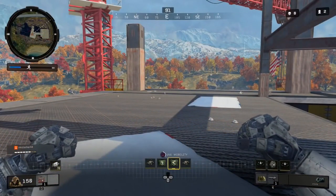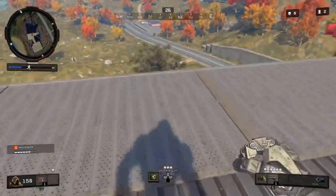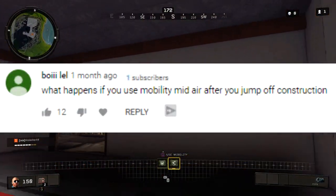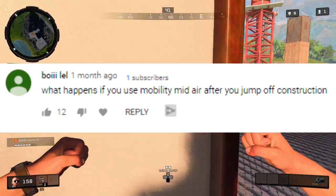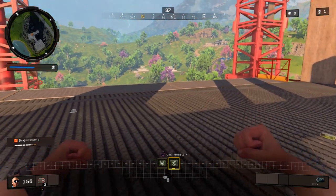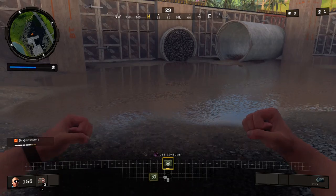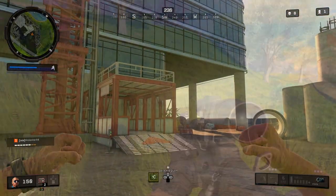One of the first things I showed you in this series — 10 Things About Blackout — is the perk Mobility: the fact that you can jump off the highest building in the map, not deploy your wingsuit, and still survive because of this perk. Boylel asked: what happens if you use Mobility mid-air after you jump off Construction? There are two parts to this — will you have enough time to use Mobility, and will it save you from the fall? The answer is it does save you from the fall, and you just barely have enough time to deploy it before you hit the ground. It was about half a second that Mobility finished before hitting the ground.